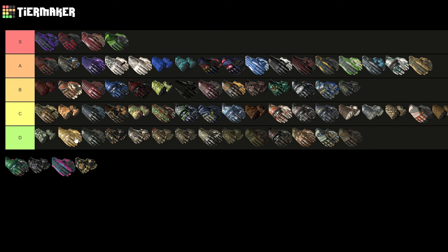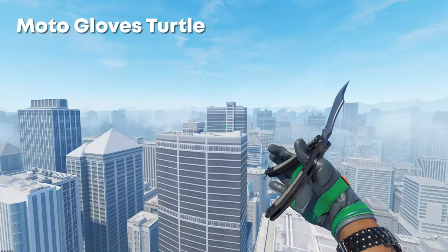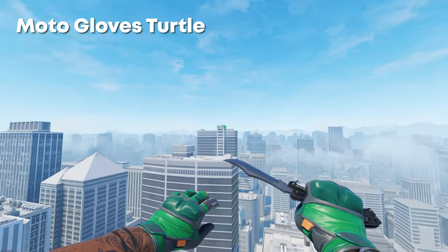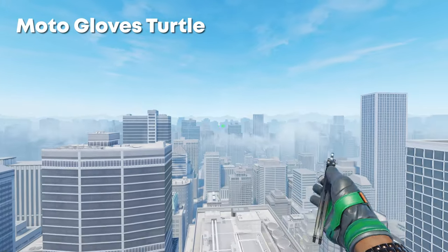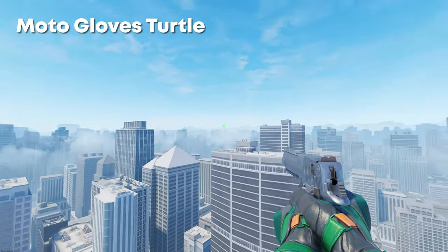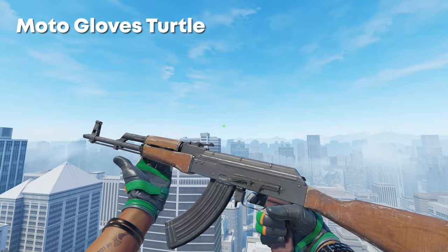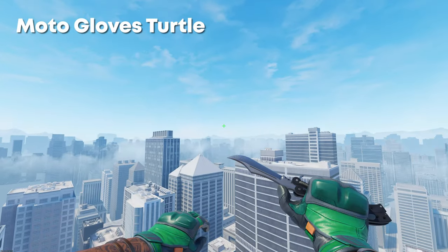Next up we have the Moto Gloves Turtle. To be honest, these were a big favorite of mine. I think they go really well with the Wild Lotus, and even though they're Moto Gloves the green goes nicely, the orange goes nicely — they're like Teenage Mutant Ninja Turtle gloves. Overall they don't actually look too bad in my opinion. I would probably put them above here and maybe swap these as well.